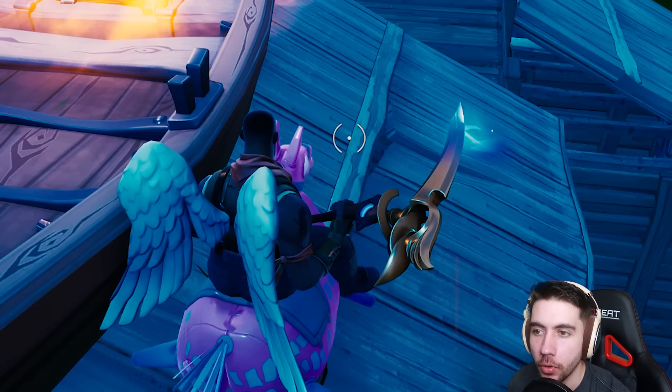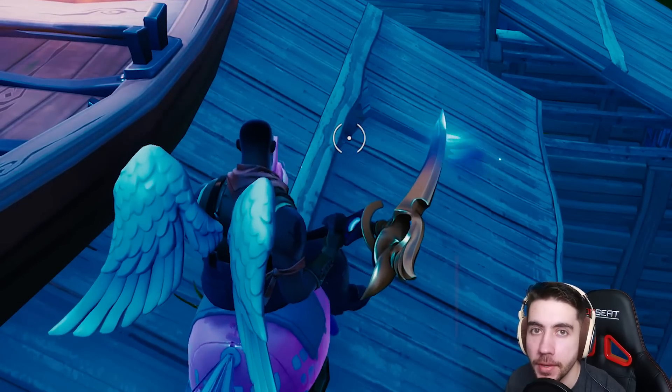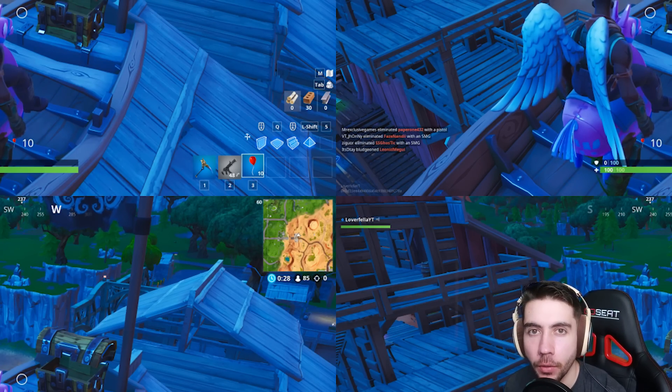Wear the exact same skin as me, and do not miss a move. Step one: land here for your fourth pirate camp. You have to make this your fourth, and if you've already missed it, this is impossible for you now. Your first chest is guaranteed to give you a pack of balloons and a white SMG.